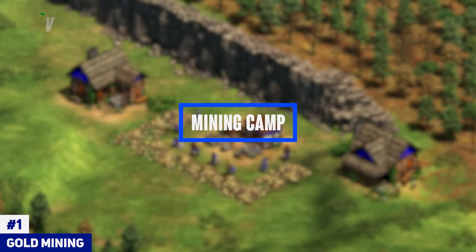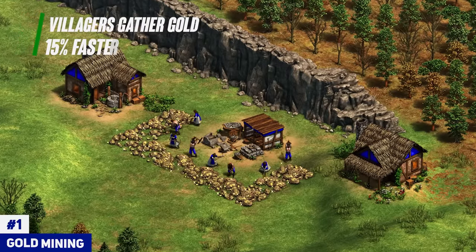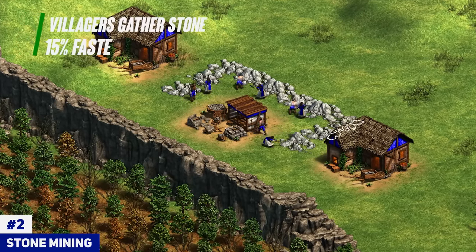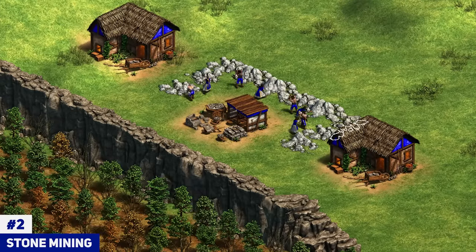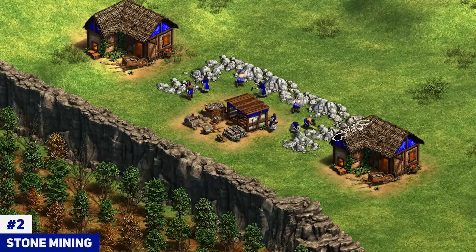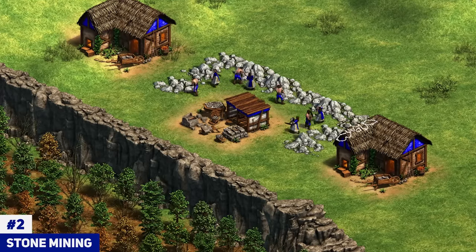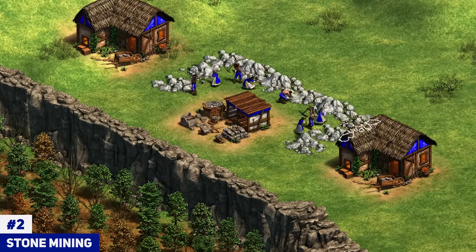Next up we've got the mining upgrades — these are really simple. For gold mining, you want to pick that up on the way up to castle age most of the time if you've got like eight villagers on gold. For the stone mining upgrade, pick it up when you're about to mine stone — when you have around four to eight villagers on stone. It lets you gather stone faster from deposits later in the map, which helps you make more castles. Usually around castle age after you have three TCs you start going for stone. You can also get it when going for a unique unit build and placing villagers on stone to rush a castle.